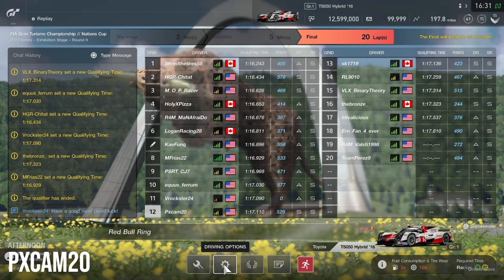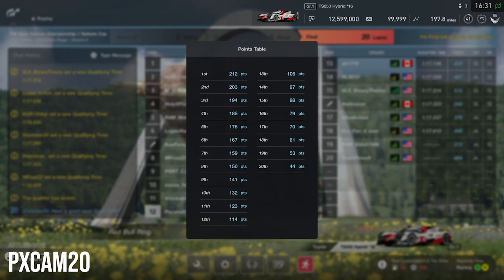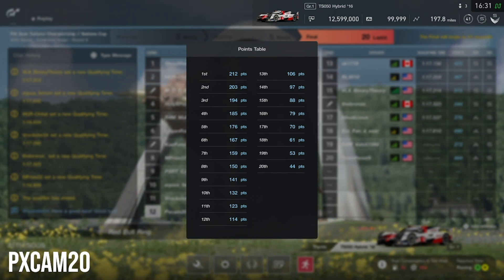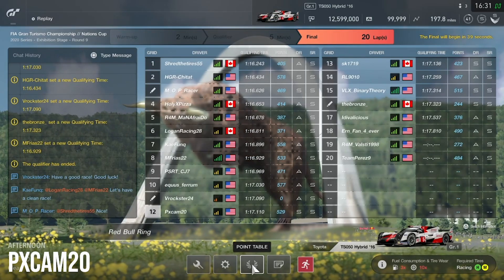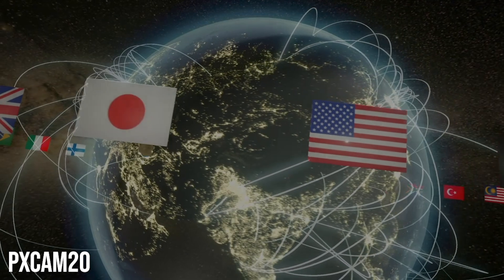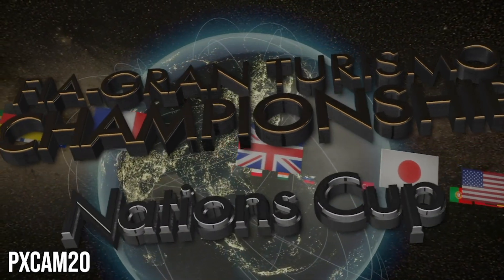Before we jump into the race, let's see how many points we're fighting for — 212 points if we get first place, which should help us out if we can win. But this track is very dependent on the slipstream and we just have to make sure we do not make any mistakes and perform our strategy correctly without any hiccups.